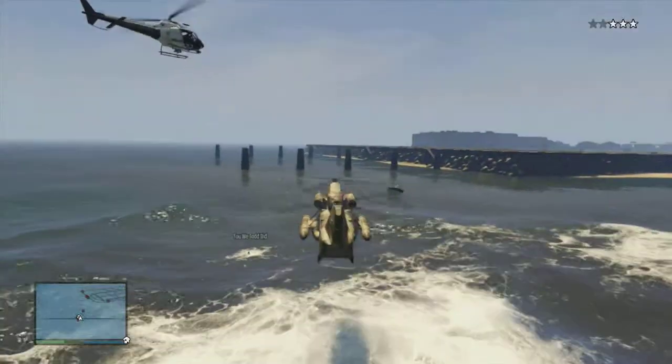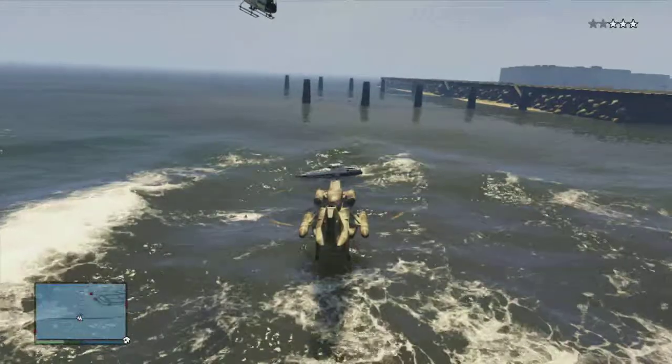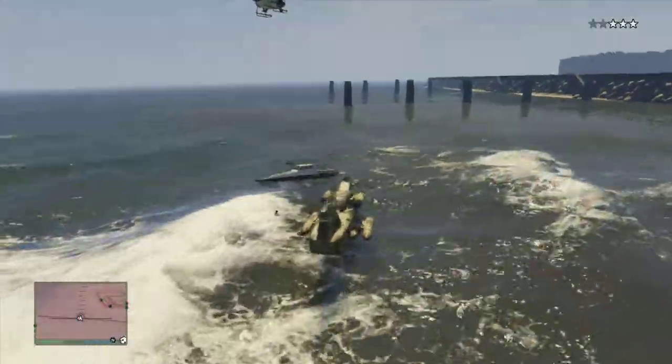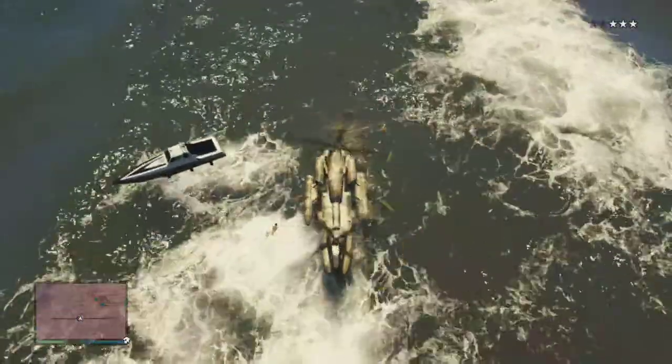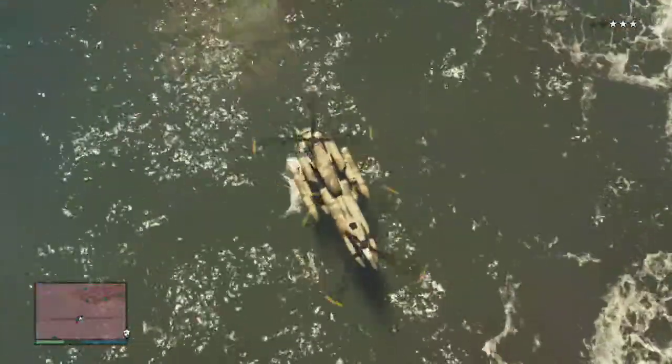The Cargo Bob is a very useful vehicle, as it floats on water. If you slowly go down to the water, it will perfectly float, and you will move by moving the analog stick just a little bit.